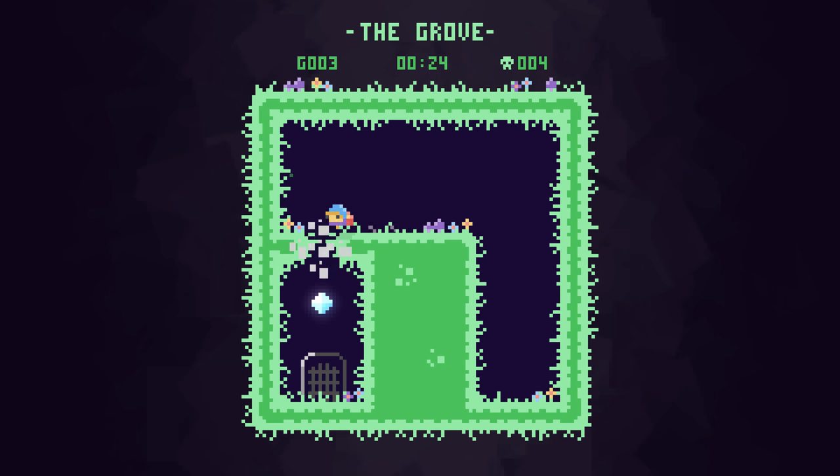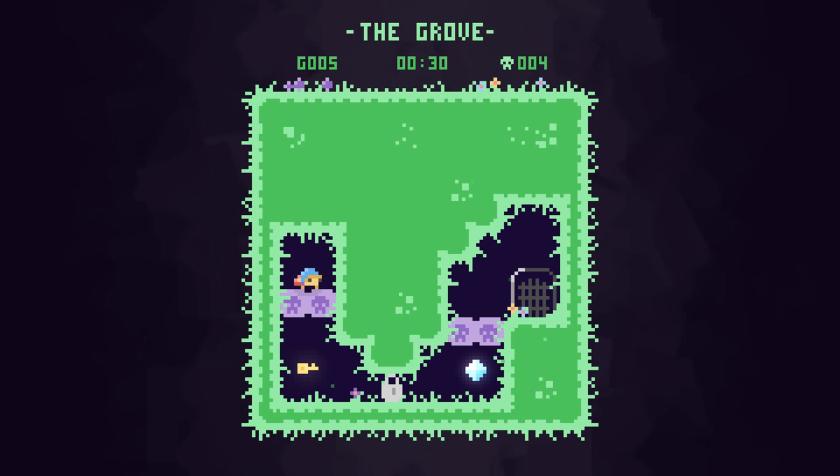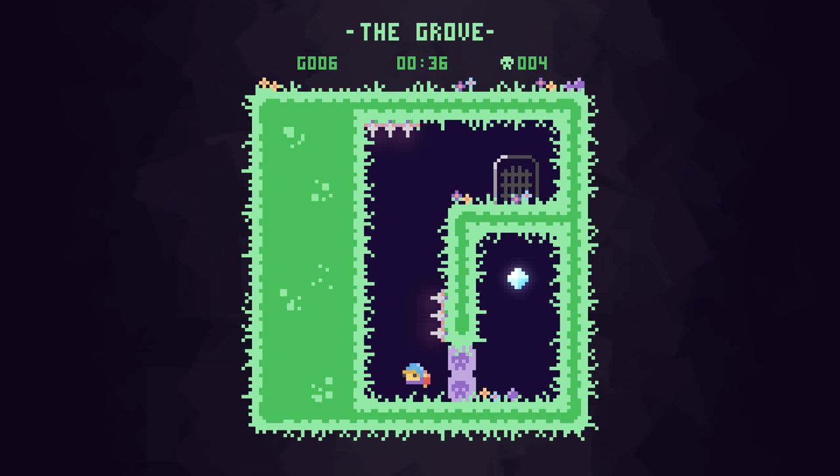Level 3 introduces keys and locks, level 4 shows you spikes, and level 5 adds in blocks that have to be dashed through to destroy them. And because I deserve to be embarrassed for this, let's watch how far I got in the livestream before realising that the dash is multidirectional.